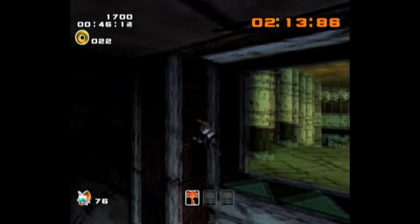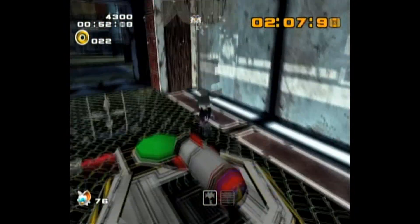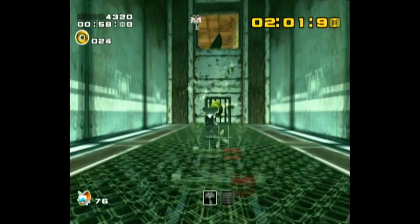Where is it? It's there — the monkey has it. I'm able to just kill him right through and collect the item at the same time. Not sure if that's a glitch or not, but I seem to be able to just do it whenever it's in there.